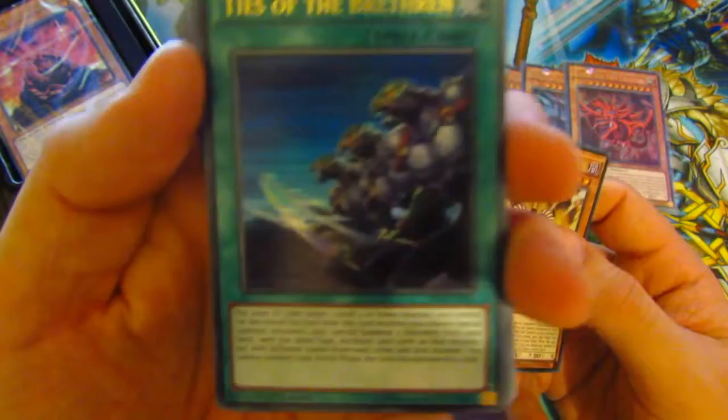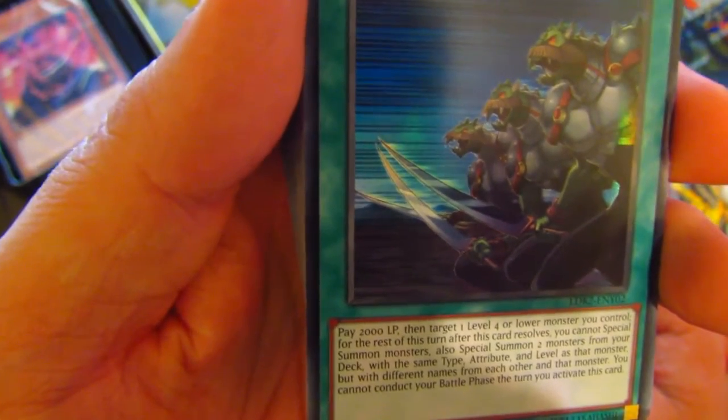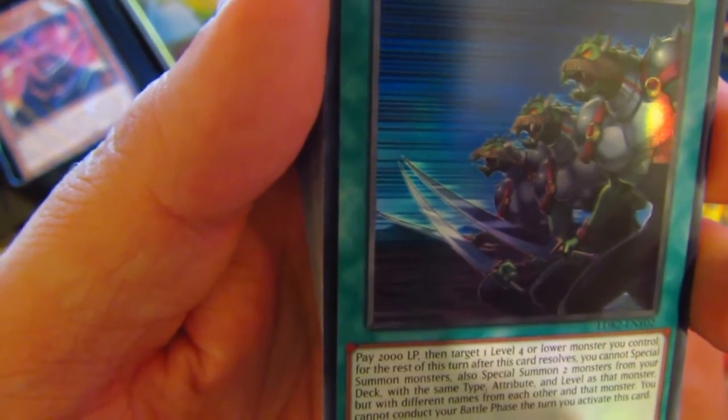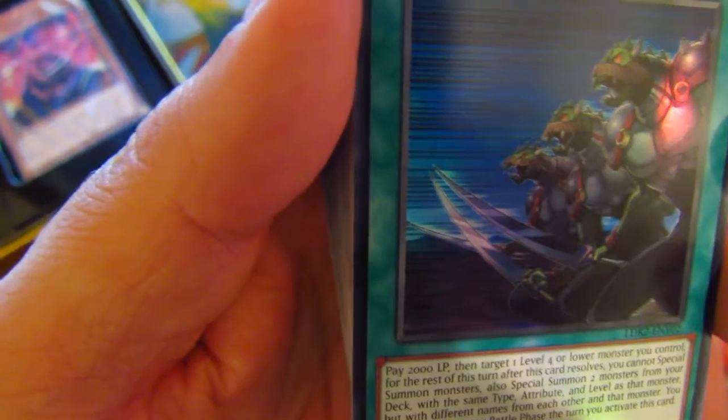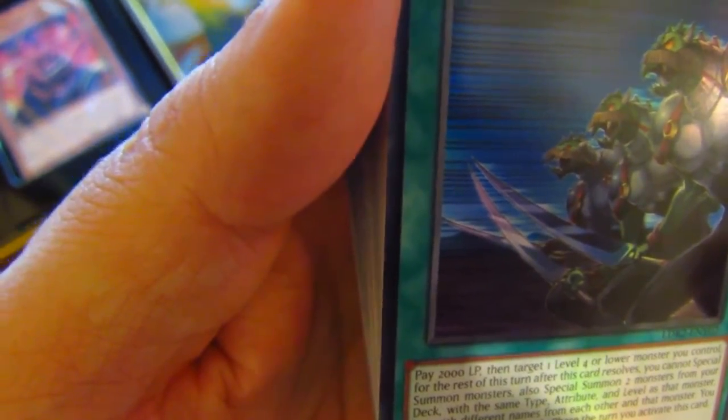So let's keep looking at them then. Ties of the Brethren — that's a spell card. Pay 2000 LP and target one level 4 or lower monster you control. For the rest of this turn after this card resolves, you cannot summon monsters. Special summon two monsters from your deck with the same type and attribute but different names from each other and from that monster. That's nice.